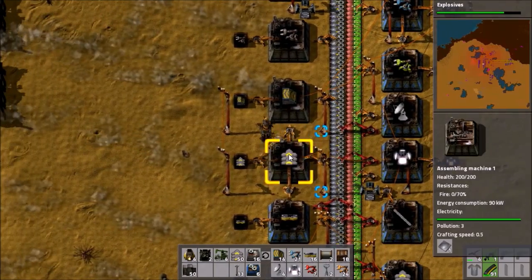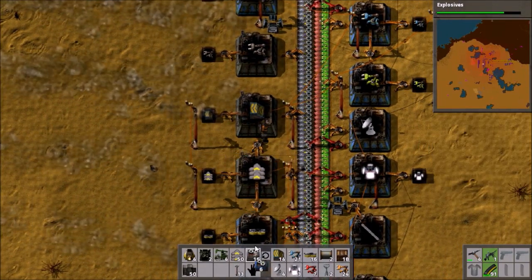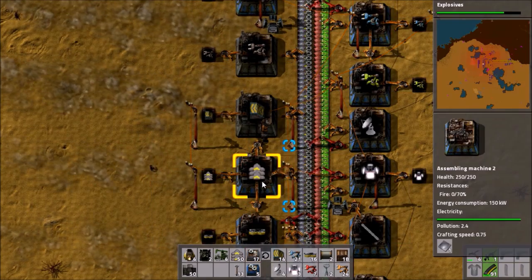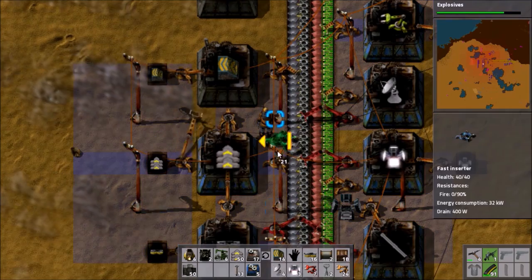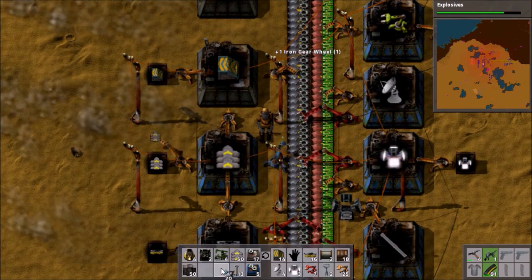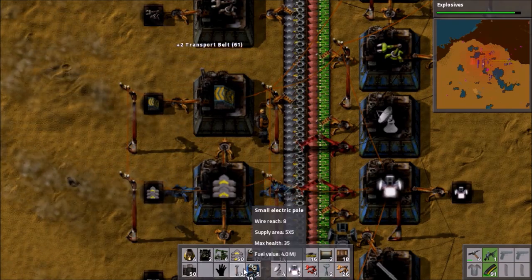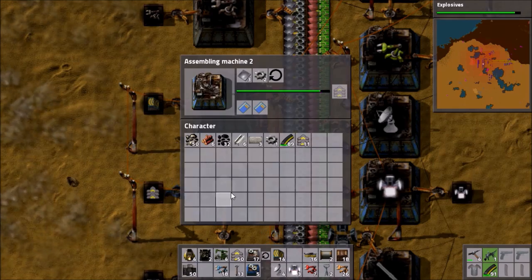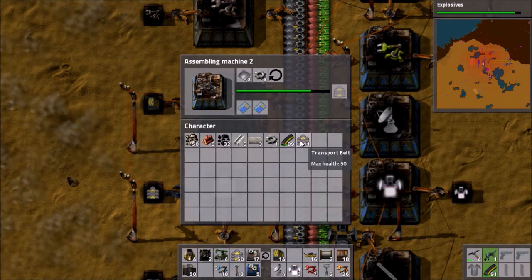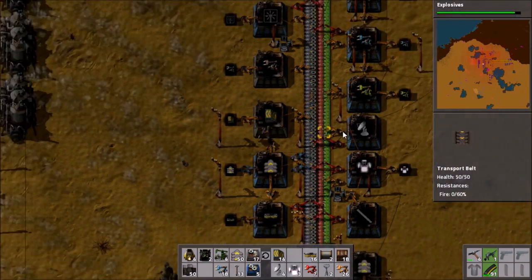I'm noticing that this seems to be limited by the inserter. We should fix that because production of this stuff is quite important. There we go — we've got it going at full pelt, because this is an important system that we want to keep running at full speed.